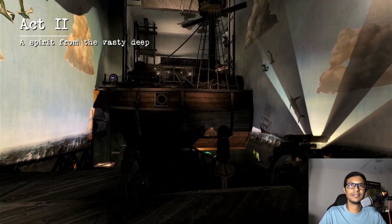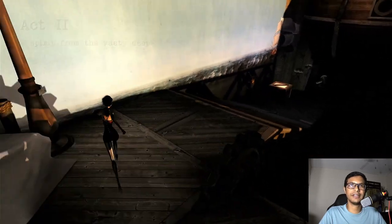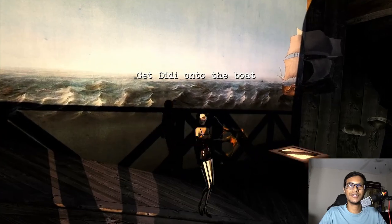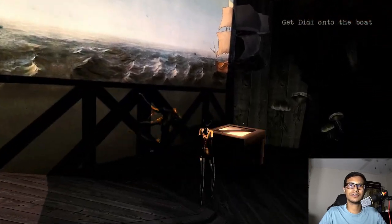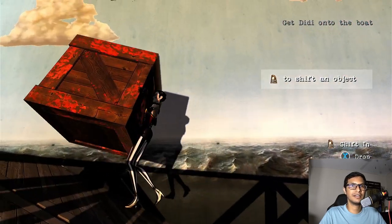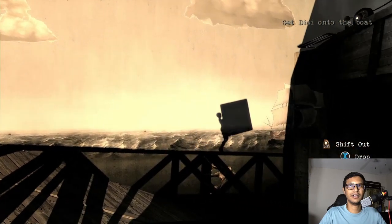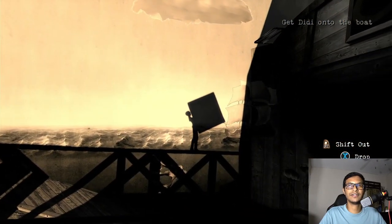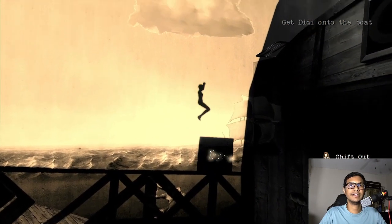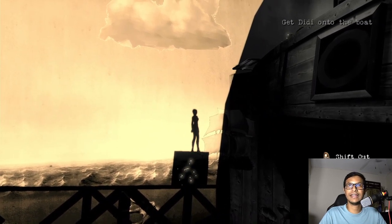You can see the bridge is down, so how can you get on board? First you have to get DD onto the boat — just grab her with your X button. Come over here, shift into the shadow world, and lay her over here, then drop her.